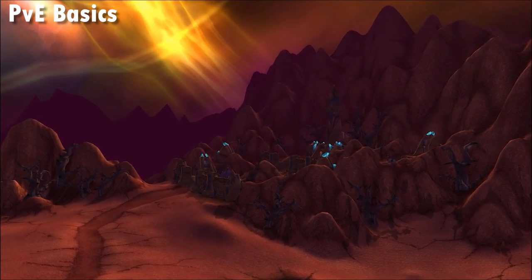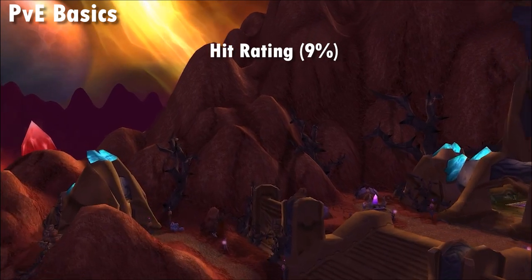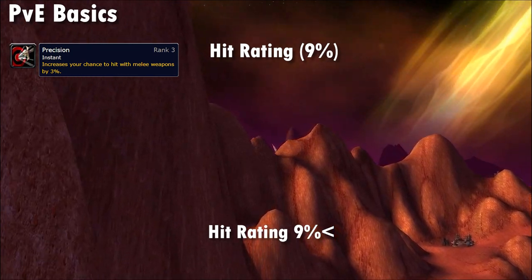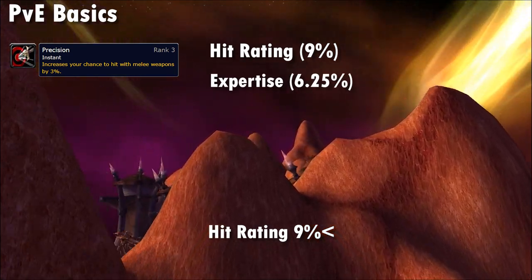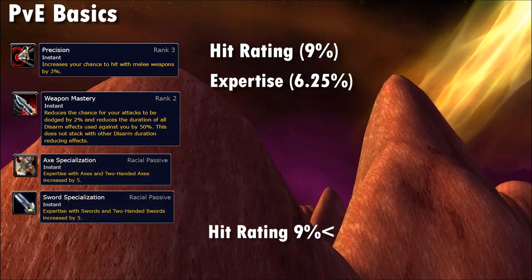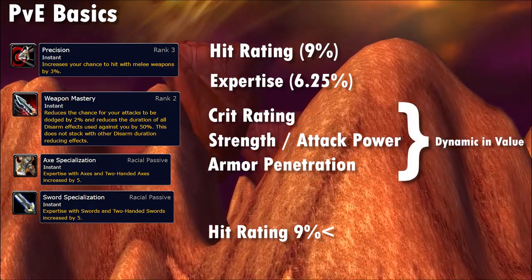Once talented, what stats do we care about? First and foremost, stack Hit to 9%, including if you're taking Precision as a Fury warrior. If dual wielding, Hit has some value over that, but it's mainly about making sure your special abilities hit since you'll have plenty of rage with enough gear. Then stack Expertise to the 6.25% dodge reduction point, which includes 2% from Weapon Mastery, with Orc or Human racial expertise helping further. Following this, look for Crit, Strength, Attack Power, and Armor Penetration.